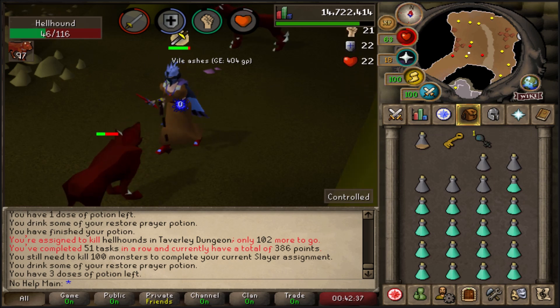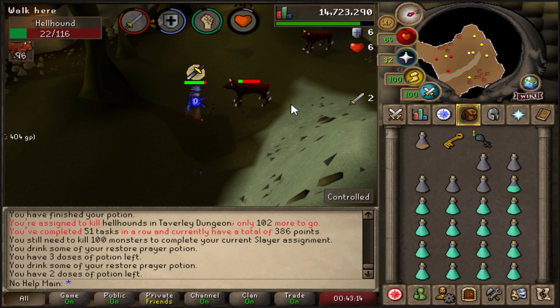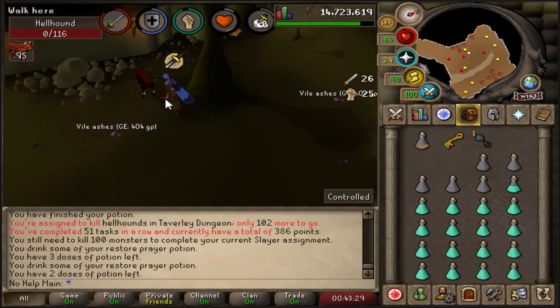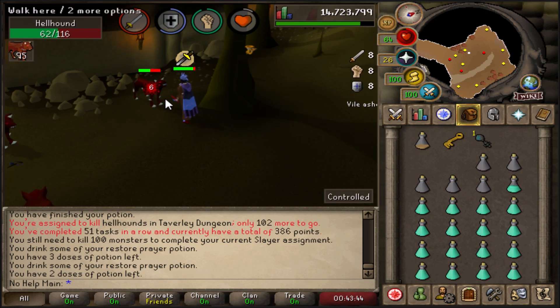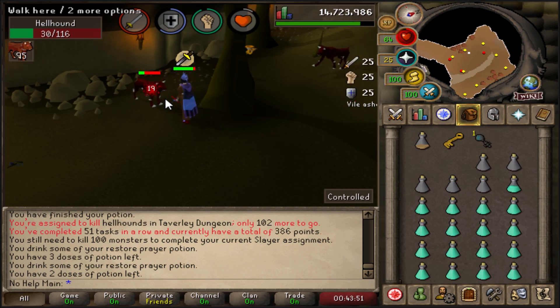Another optional unlock is the Void Equipment from the Pest Control minigame. It's more popular so finding games is easy, and it's very easy to learn in your first game — you basically kill things and destroy the portals to earn points. It does take a long time to get the full set, but Void is very good to have. It's not ideal for slayer since you need all pieces equipped for the set bonus, but it's great late game for bossing like Vorkath.